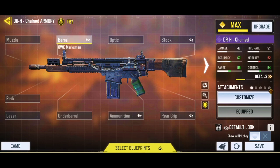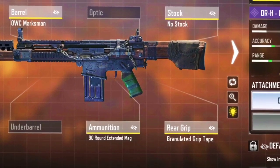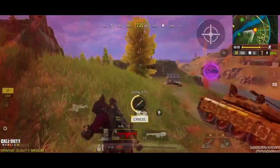Start with the OWC Marksman Barrel, which will give you a significant amount of damage range and awesome bullet spread accuracy. Then add the OWC Tactical Laser, which will boost your aiming speed. Now add the Granulated Grip Tape, which will further increase your bullet spread accuracy for long-range combats. Then add the No Stock, which will give you the maximum mobility possible. And lastly, add a 30-round Extended Magazine to finish the build. This is a pretty balanced loadout for any range of combats.